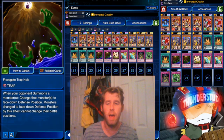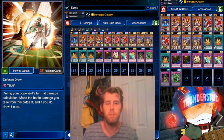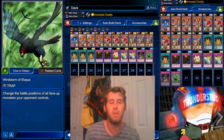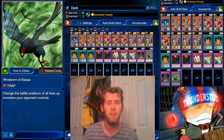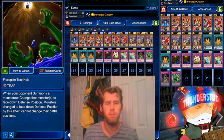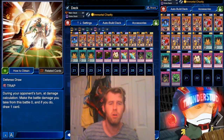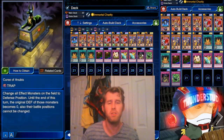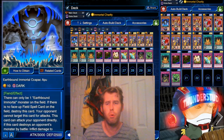Special summonable monsters flood the enemy's monster zones, lava golem clears those flooded monster zones, and we wait to pull our earthbound immortal. Mausoleum is absolutely vital — you need it to run anything. Then we have floodgates, defense draw, two draining shields, curse of anubis, and windstorm — these are the stalliest cards you can really get.